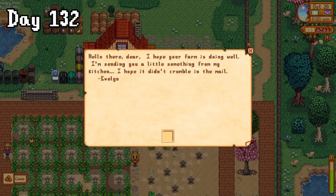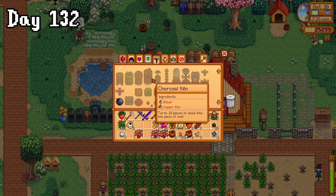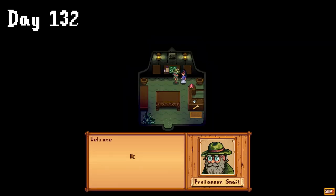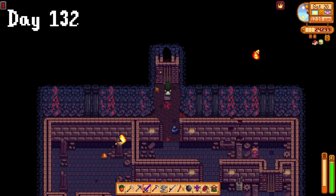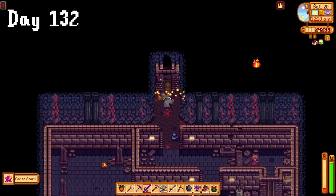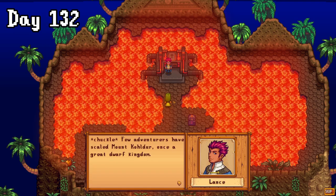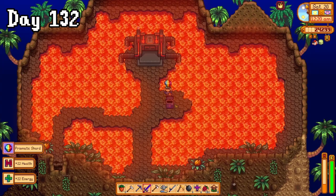On day 132, I got some cookies in the mail from Evelyn, which I immediately went and sold. I then made a couple of beach totems because walking there every day was really becoming a pain. When I got to Ginger Island, I checked out Professor Snail's tent before heading back into the volcano because I was determined to reach the end today, and I made it there just barely alive, getting the chance to meet Lance for the first time. What really caught my attention though was this chest, because that is the way of the loot goblin — and inside was a prismatic shard.